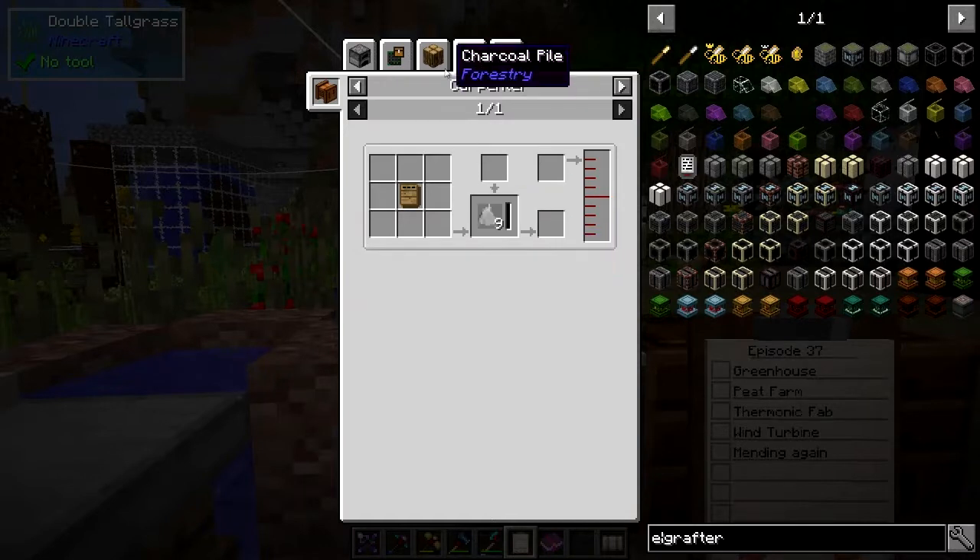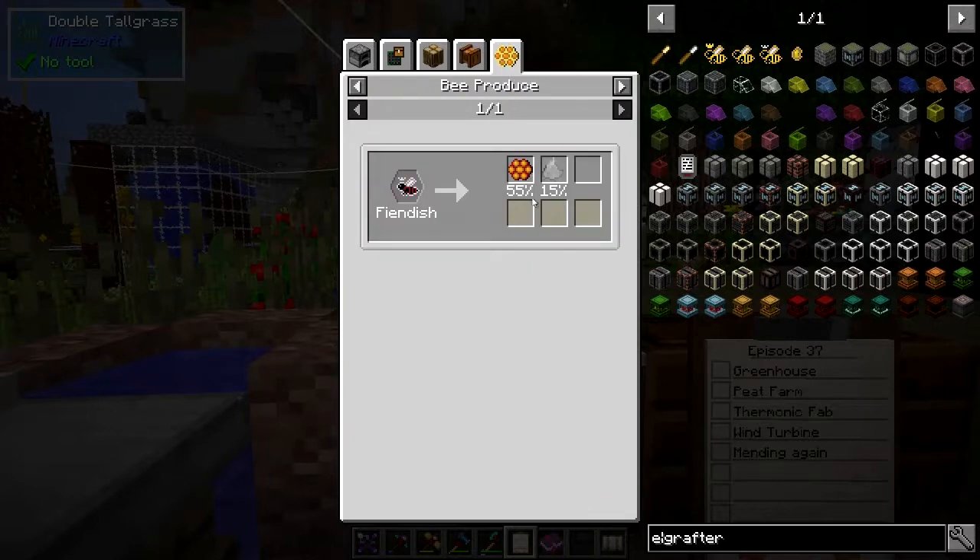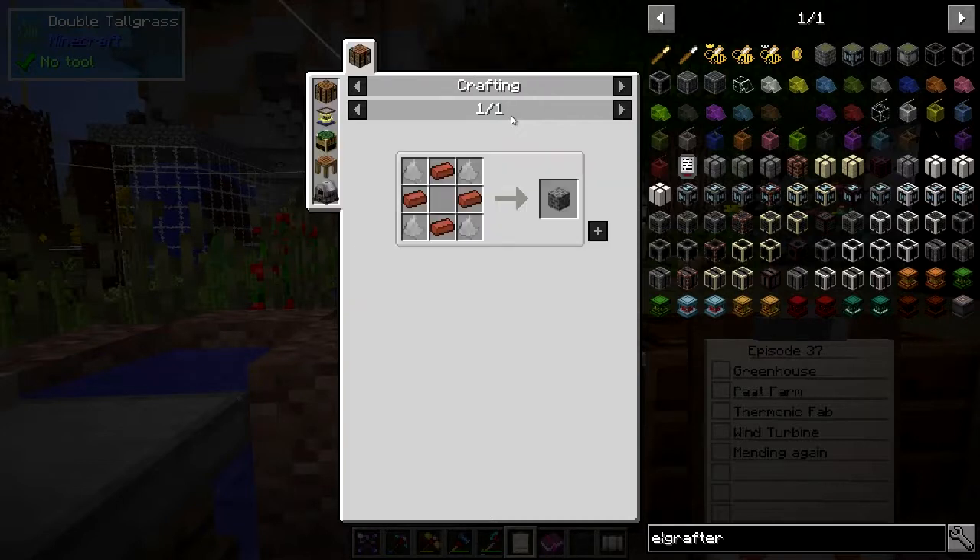We need ash. Now to get ash we have to smelt peat. What else can we do? We can unpack it, we can do the charcoal pile which is quite a long process. You have a bee that makes it — the fiendish bee will make some charcoal and ash. That's good.